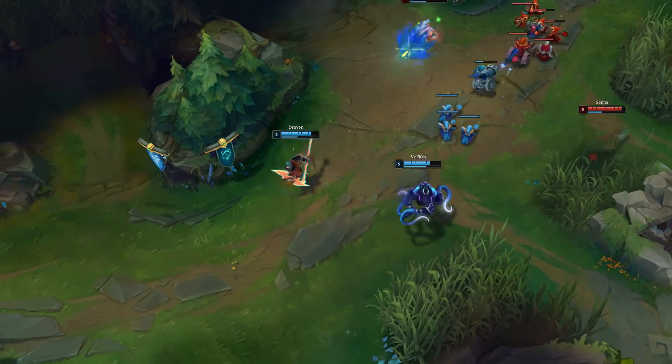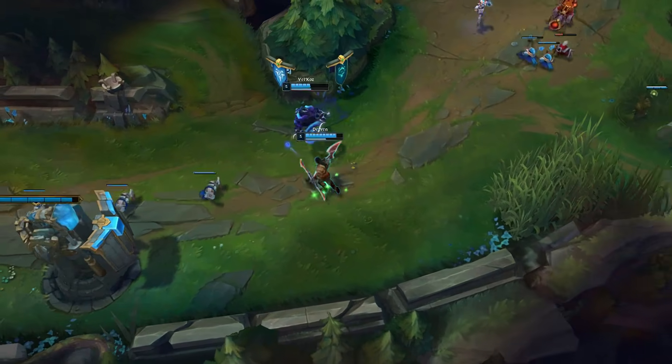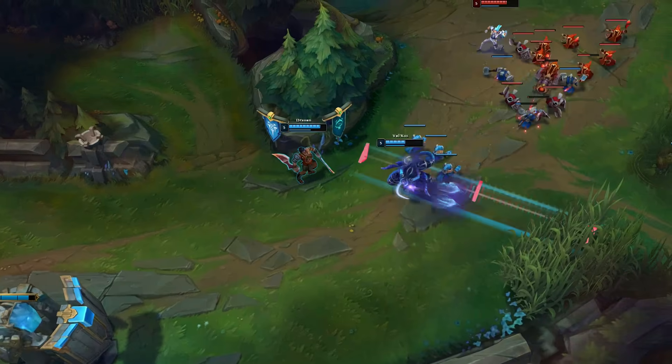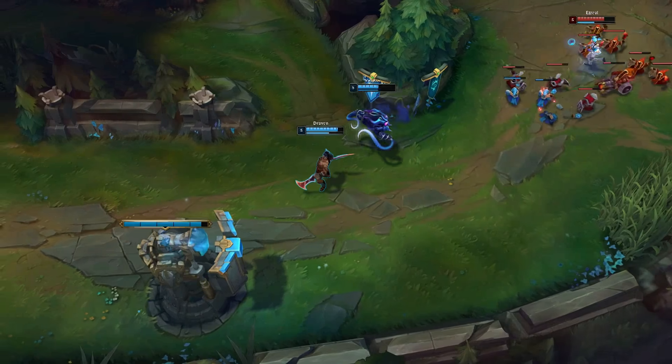You have to just bite the bullet here. You are playing against challenger opponents of your caliber, and he knows he can't fight them anymore. Normally Draven would fight all the time in lane trying to push his early advantage, but here he has to fall back onto regular AD carry behavior.